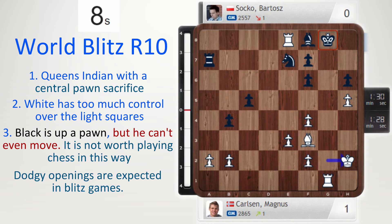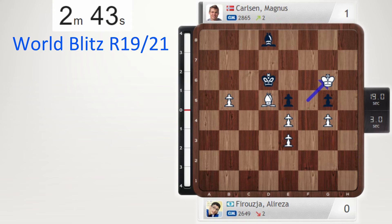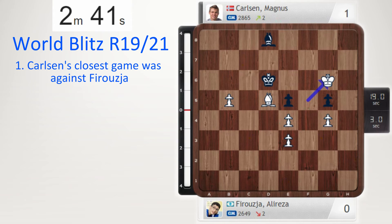After queen takes a7, rook a8, rook takes d8 — rook takes a7, rook takes e8, and then the bishop on g7 will fall. Whatever black plays, king h2 is check and f8 will fall. Can't block because take, move the king and we're good. Carlsen's closest game was against Verugia. Let's just take it from the ending — Verugia is two pawns up in this opposite bishop ending and after king g6 he is plus six.